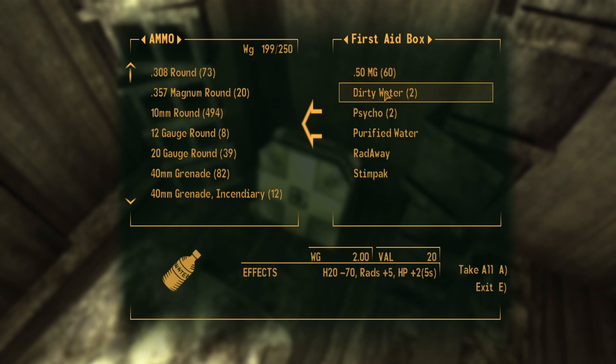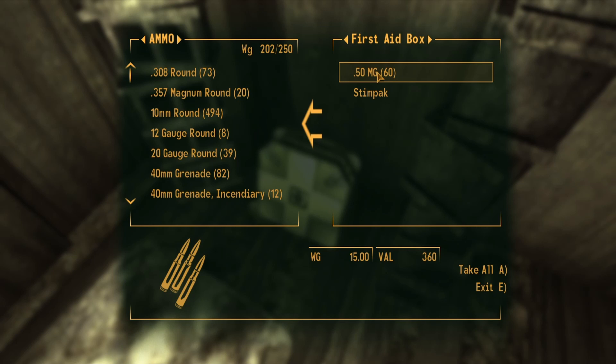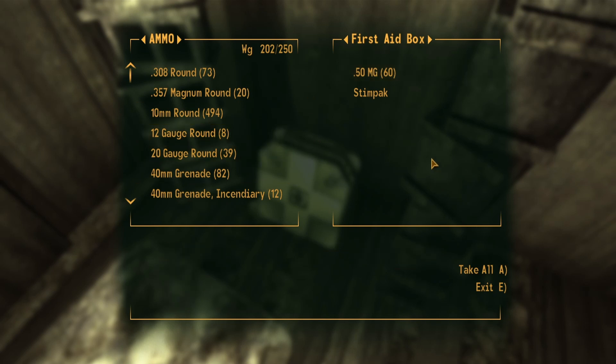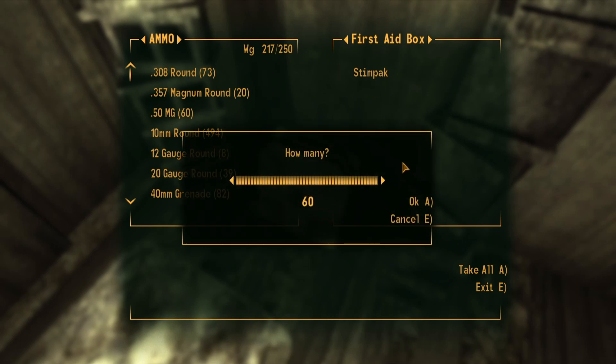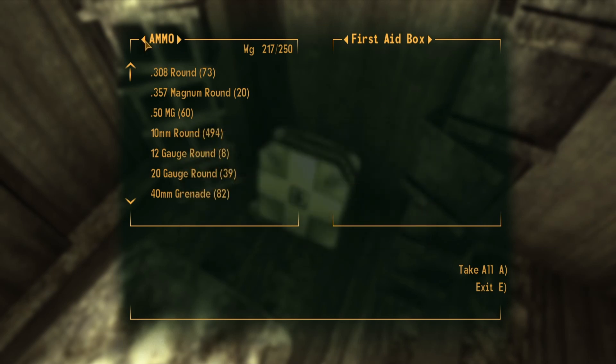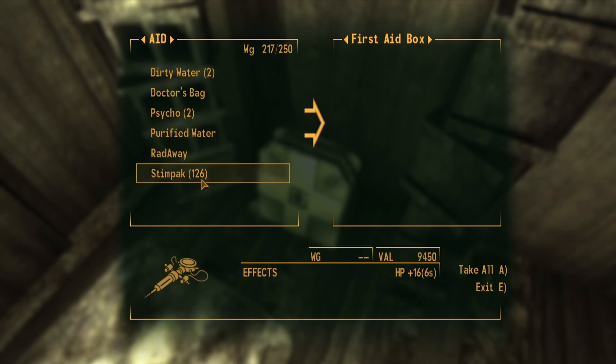I'm going to take all of the stuff I don't want to duplicate, and now using the same trick I'll click the left mouse button and immediately press the A button after, in the hopes of getting that pop-up message asking me to take up to 60 stimpaks. And like that, it has given me the same message again saying I can take up to 60. I'll hit OK, and going to my aid section, notice that instead of 67 it is now displaying 126 — which is basically 60 plus 66.